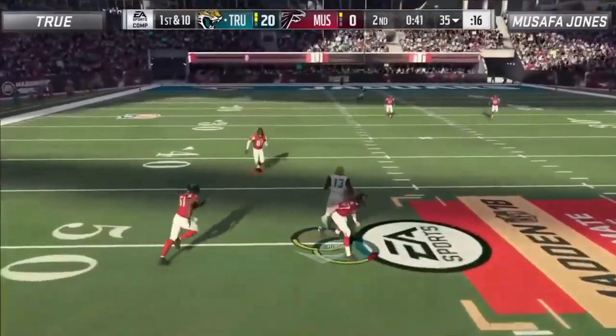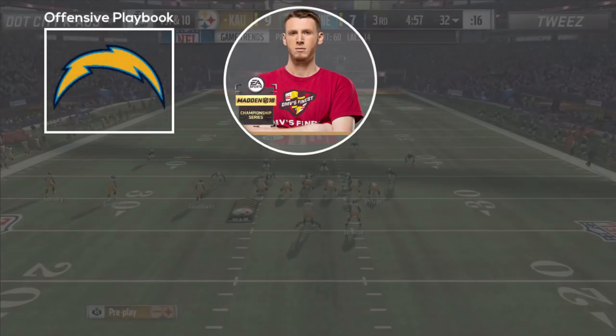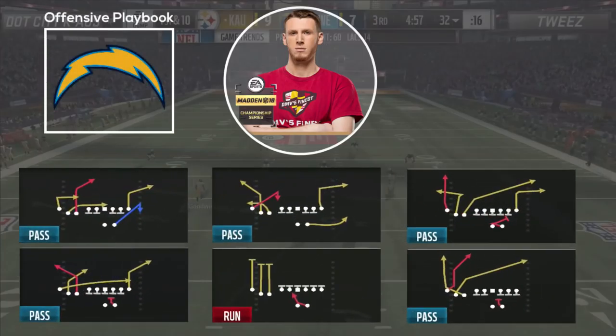Leading things off, we have a play from Chaos in his matchup against Tweez. Chaos runs a trips tight end based offense, which is certainly a well respected scheme throughout the community. However, him being the lone player representing the scheme in the Ultimate League, I thought it warranted a spot on the list.